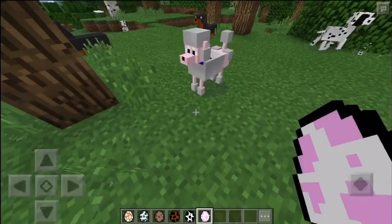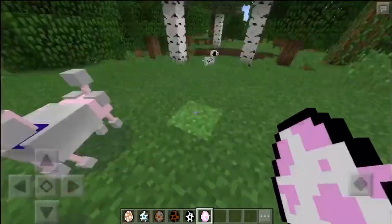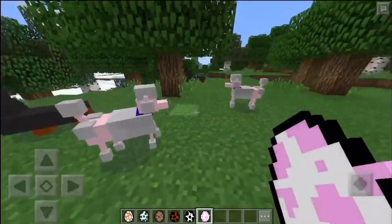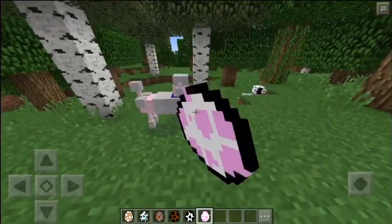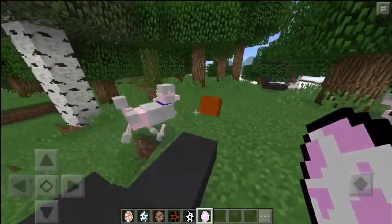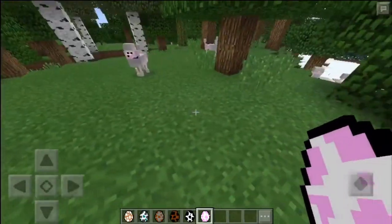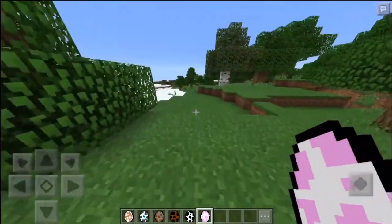Alright, and the last one is a poodle. And as you'd expect from a poodle — that might be a collar, I'm not sure. Looks pretty good. A lot of these models are pretty close to what you would imagine them to look like in real life. It's got the little patch of fur where it's all puffed up. But yeah, all these dogs look really good. I really like the way they are modeled and all that stuff.